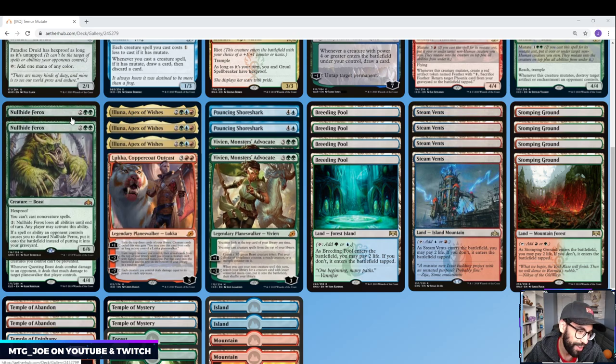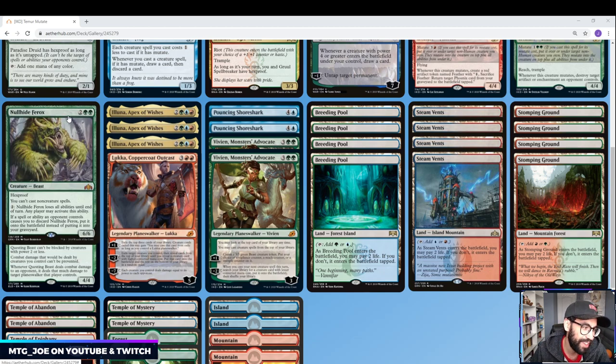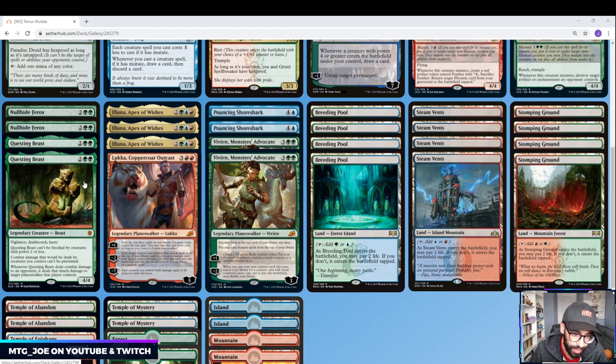We're going to try something out — the often-forgotten four-mana 6/6 hexproof, Nullhide Ferox. You can't cast non-creature spells while it's out. It has hexproof, and your opponent can pay two mana to make it lose all its abilities — basically turning off hexproof so they can kill it. But it's just another way to have pseudo-hexproof in these colors. Ideally we'd want a Slippery Bogle situation — a one-mana hexproof we then suit up — but I don't think they're giving that to us in standard. Questing Beast is basically made to be mutated onto: vigilance, deathtouch, haste, a whole bunch of text. You can throw even more on it by mutating, so it's another good card like Hydroid Krasis to mutate onto.